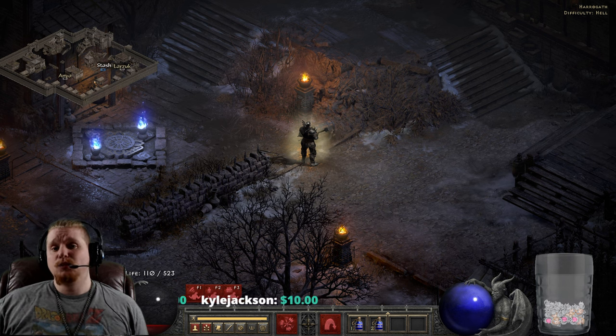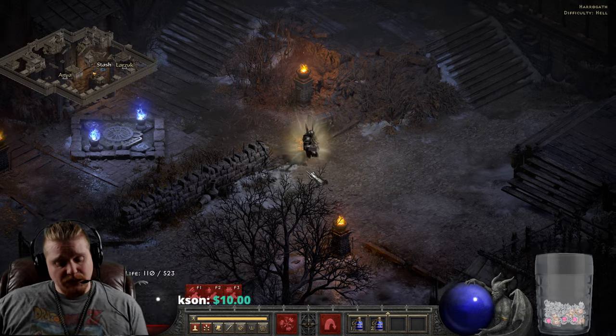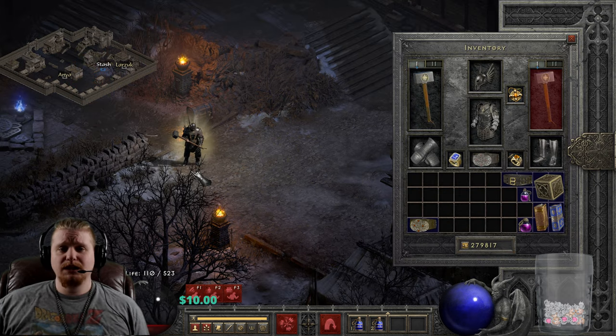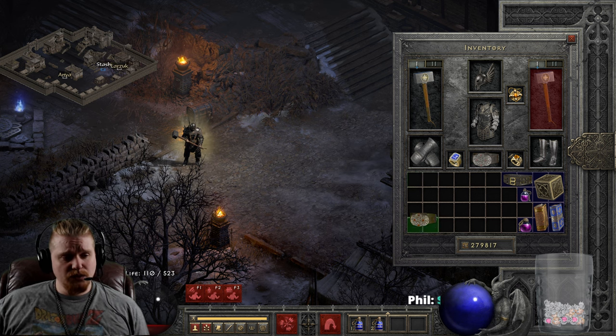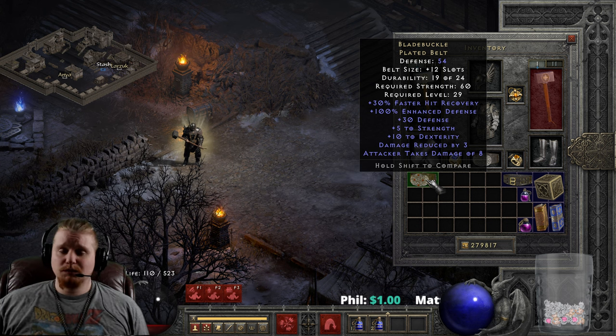Hello guys and gals, and welcome to another episode of Unique Items. Today we're going to be looking at a belt which is relatively low level, but relatively amazing because it has some very nice stats. It can be useful on just about any character, and it is the Blade Buckle Plated Belt.